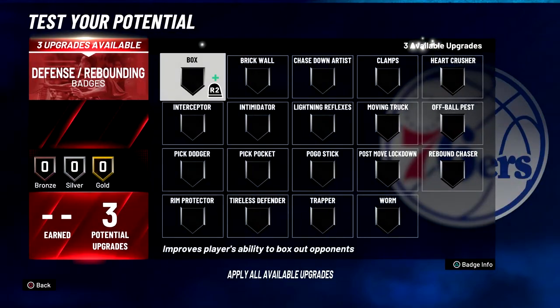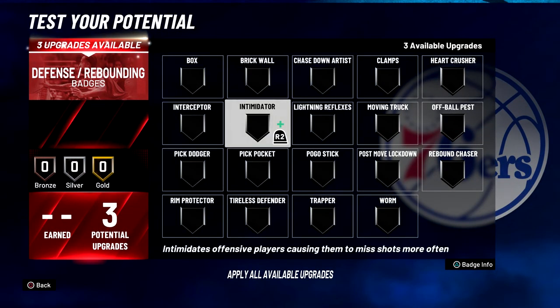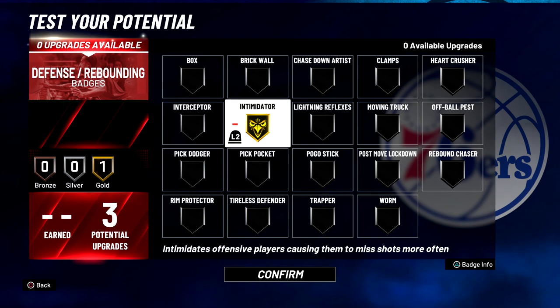Lastly for your defense and rebounding, you're going to put intimidator on gold. Because they know — once you pull out this Isaac Bonga build, they should be scared.